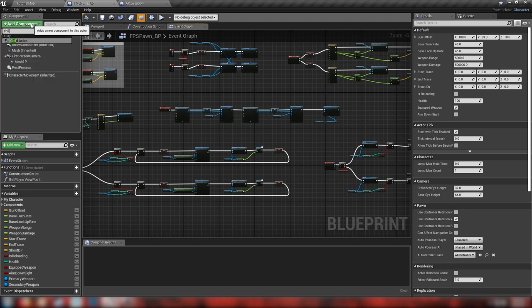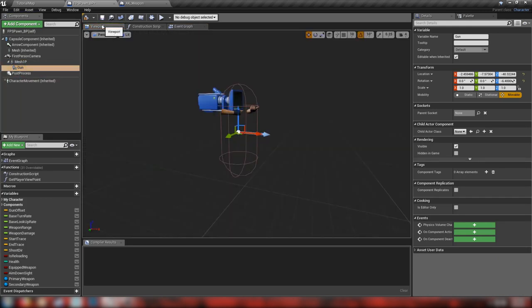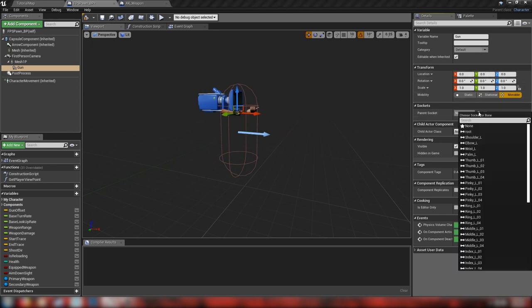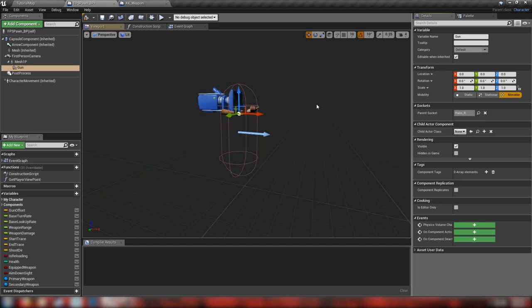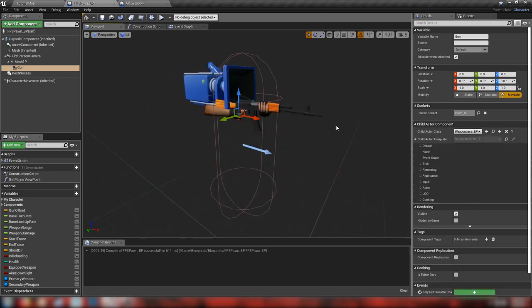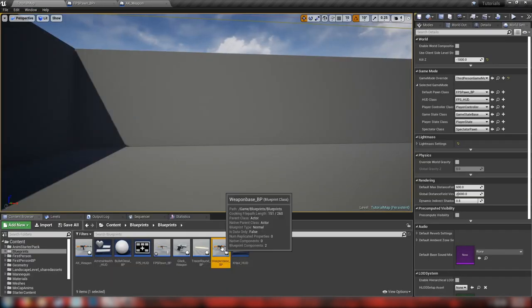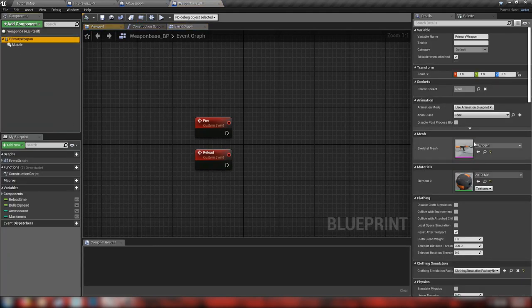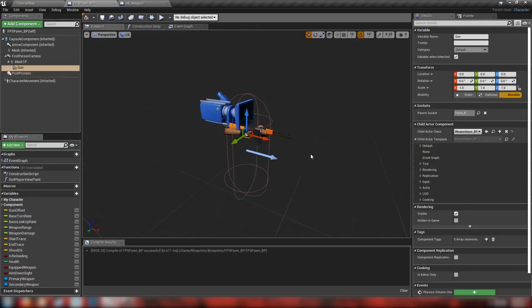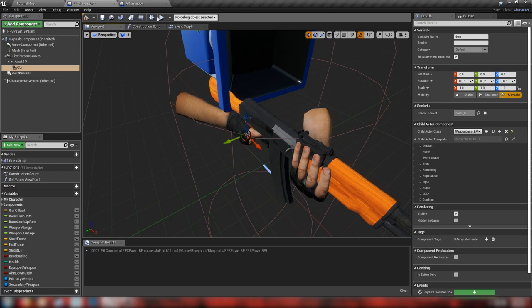So let's add a component here — we're going to make a child actor, call this one 'gun'. This will be a child of our mesh. Go back to our viewport, reset our values, make the parent socket our palm underscore R. We'll save that and the child actor class that we want is our weapon base blueprint. You can see it's just gone and added our weapon base, which — if you remember from the start — the default static mesh in our weapon base is the AK. So we can see this in our player pawn and manipulate it.